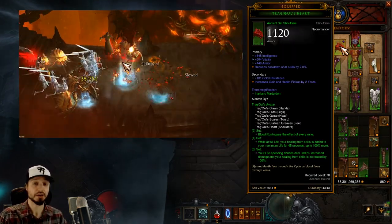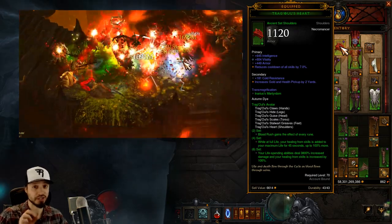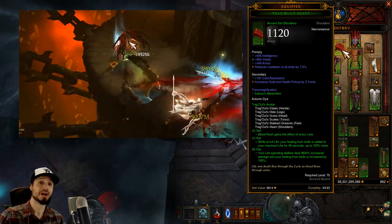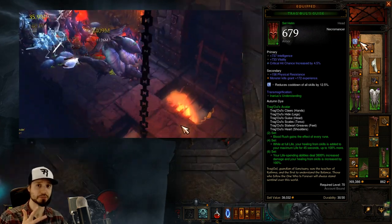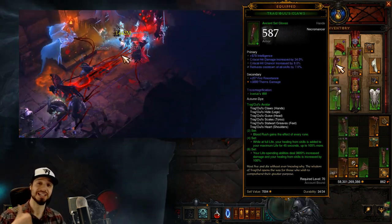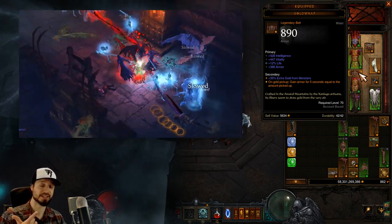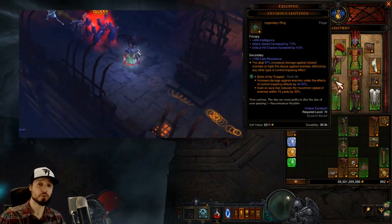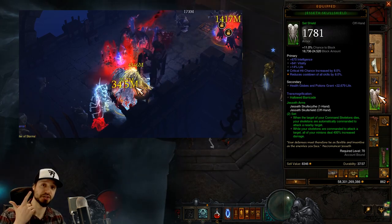Onto exactly what we want on every piece of gear — refer to the Diablo 3 Planner link in the video description for the most up-to-date information. For shoulders: Intelligence, Vitality, Life Percent, Area Damage. Helm: Intelligence, Crit Chance, Skeletal Mage Damage. Hellfire Amulet: Physical Damage, Crit Chance, Crit Damage. Chest: Intelligence, Vitality, Reduce Damage from Elites. Gloves: Intelligence, Crit Chance, Crit Damage, Attack Speed. Bracers: Physical Damage, Intelligence, Vitality, Crit Chance. Belt: Intelligence, Vitality, Life, Armor. Pants: Intelligence, Vitality, Armor. Boots: Intelligence, Vitality, Armor, All Resist. Rings: Crit Chance, Crit Damage, Attack Speed. Weapon: Intelligence, Percent Damage, Attack Speed. Shield: Intelligence, Vitality, Crit Chance, Increased Damage versus Elites.